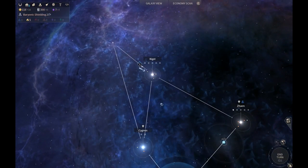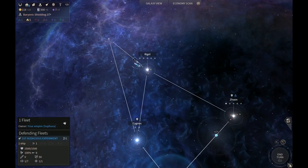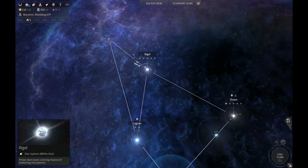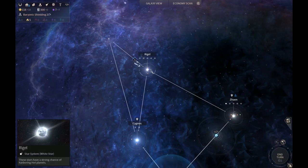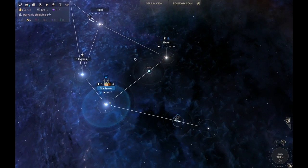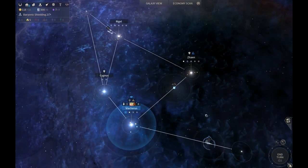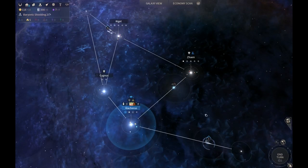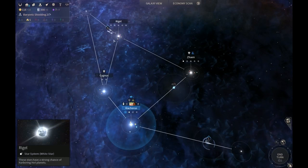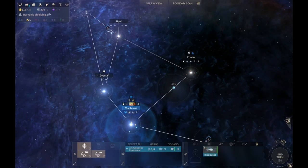It seems like sending the colony ship out to explore that isolated system and getting it back might be a good idea - it's got eight moves so it's possible it'll only delay by one turn, which isn't such a big deal. My best guess is it might be a minor civilization system, based on experience. Let's live on the wild side a little. The ship only has one move left so it won't make it until next turn.